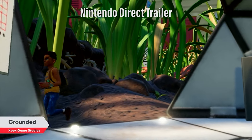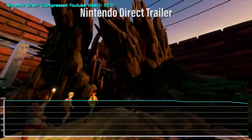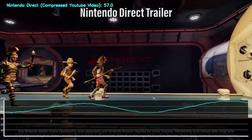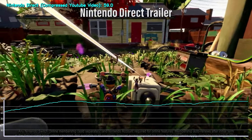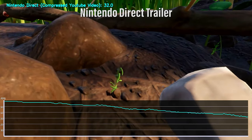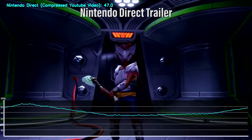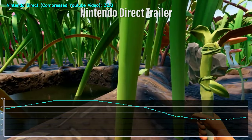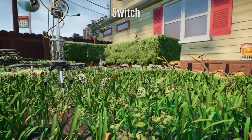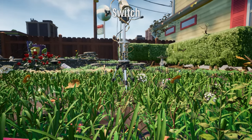At the time, Grounded appeared to be running at an unlocked framerate, going as high as 60fps, but seemingly regularly dropping down into the 50s, 40s, and 30s. Resolution appeared to be targeting 540p when docked, treated with what looked like a temporal anti-aliasing solution. I noted that I would have rather they gone with a 30fps cap in exchange for maybe a higher resolution. Well, now we have the full game in hand, so let's take a preliminary look at how the game has ultimately shaped up.